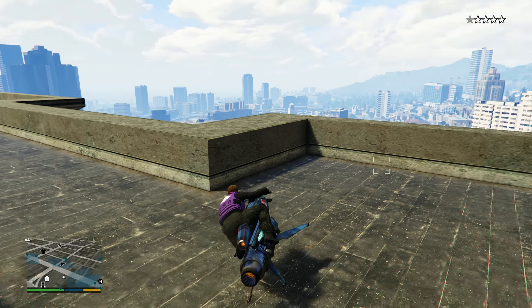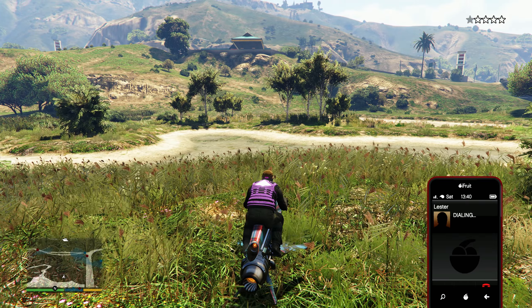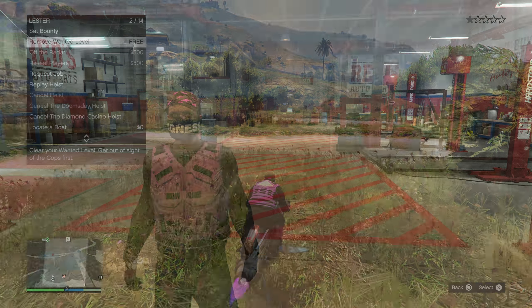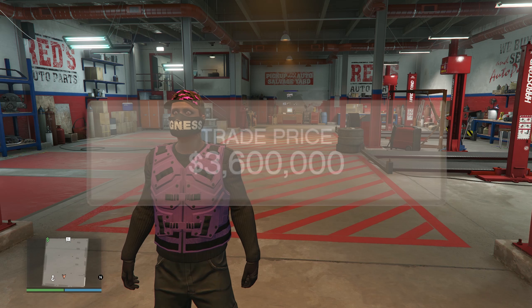Once you get the 4-star wanted level, try to lose the cops naturally. Do not call Lester, because that will not unlock the buy it now price. Make sure you're not doing it in a mission either — lose them naturally.